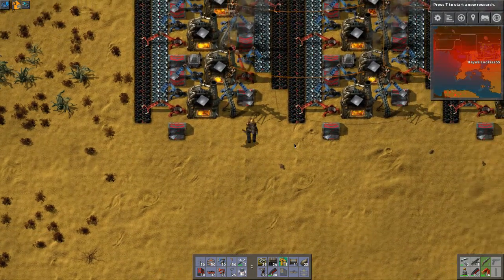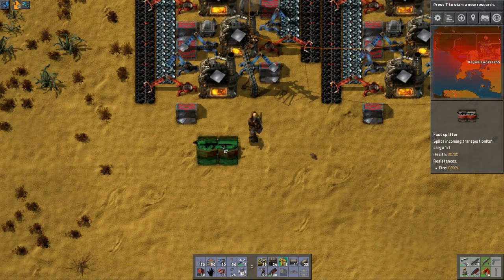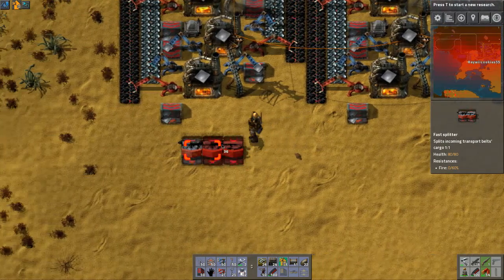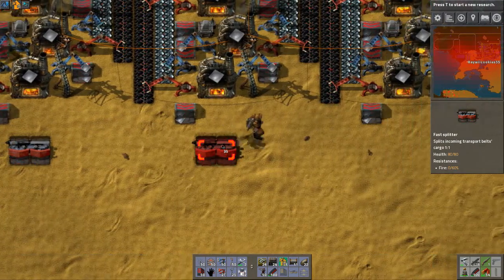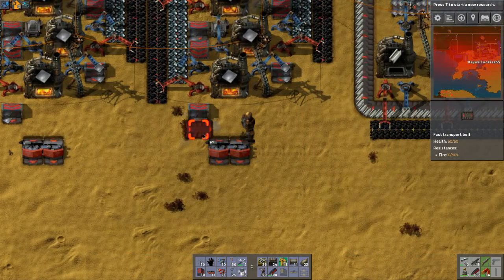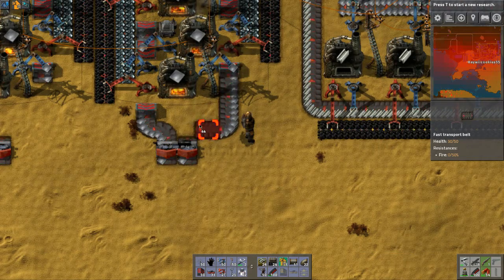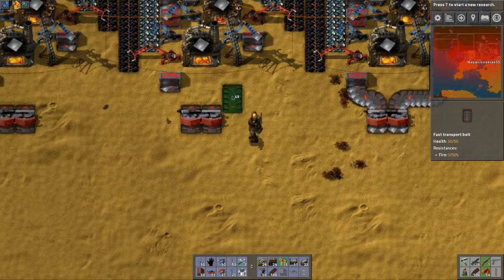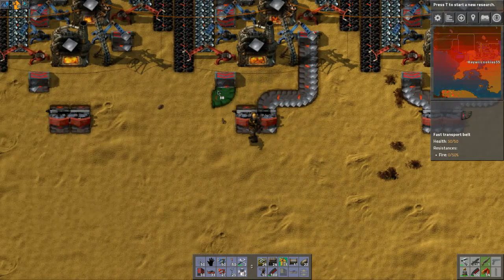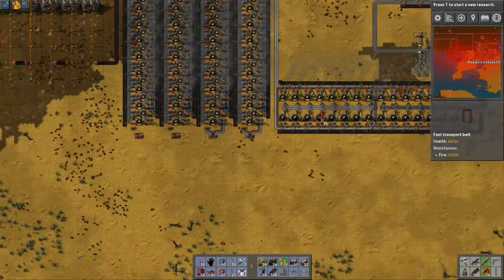So when we last left off, we were just finishing our furnace array, and now we need to actually put it together into a cohesive thing. We need to put these together in such a way that they do that. There we go. And then we get four belts — or, well, eight technically. And we need to have only two.